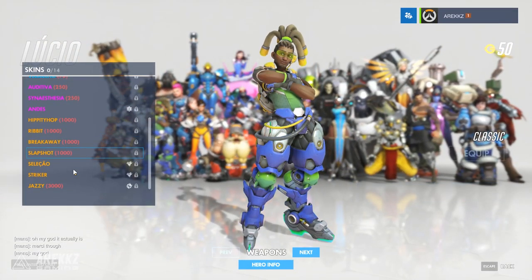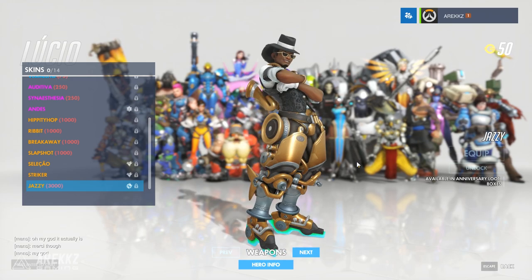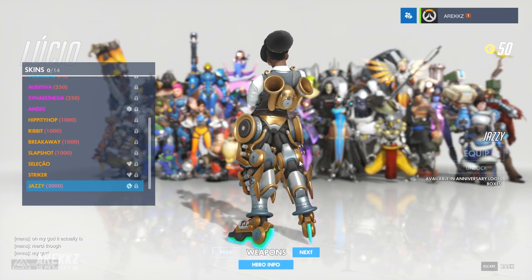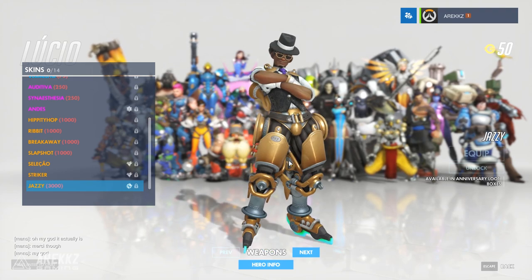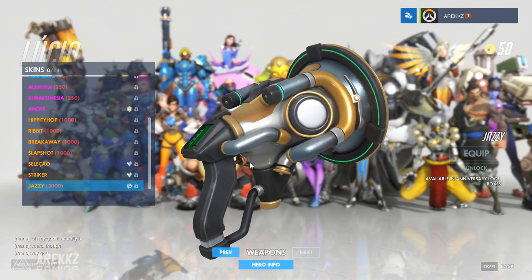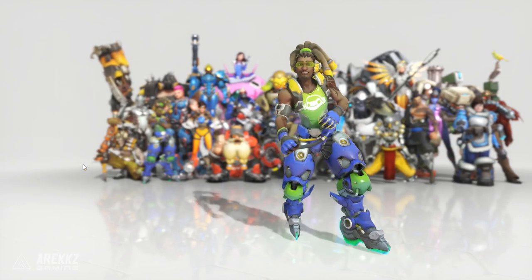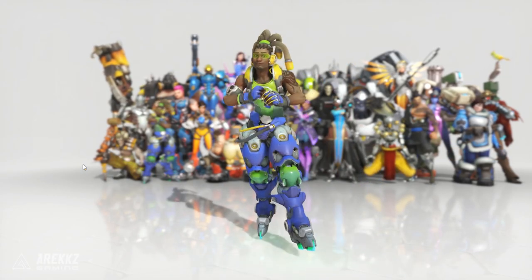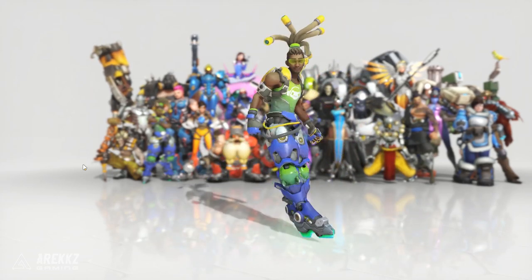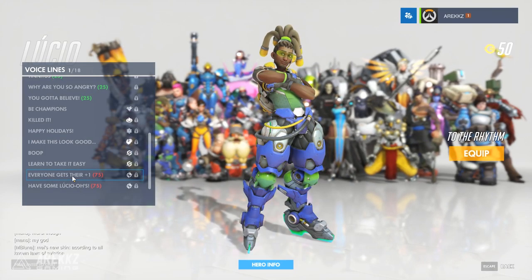Jumping over to Lucio — he also has a skin. Jazzy this time round is his option. Looks really really cool — in fact this is the one you will see on the banner. For starters he's got this cool kind of pimp hat so to speak. On the back his little pack actually looks like trumpets and whatnot, and of course you have the gold color scheme going all the way down. He looks very very cool — like in the purple tie. And of course taking a look at his weapon, this is what it looks like. As for his dance, it goes something like this. And then these are his two voice lines.